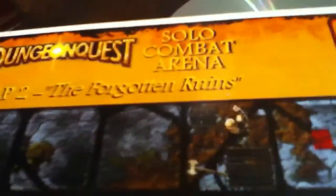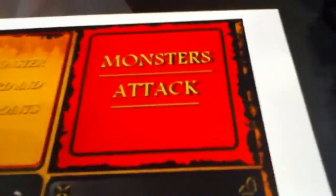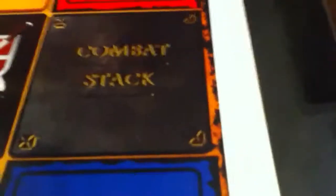This is map two, the Forgotten Runes. All the layouts are kind of different to give different strategic options for where you want to go. For instance, the hero will start out in this corner of the map and the monster up here. You put the monster attack cards here, your hero cards there, the combat stack goes there, the combat deck goes there, apply your damage to your hero here, and put the monster card and hit points here.